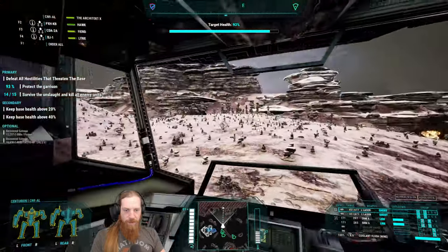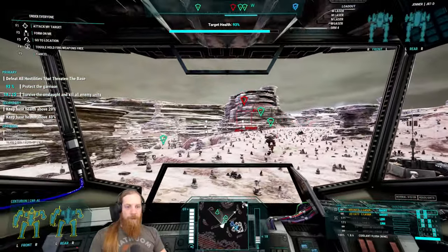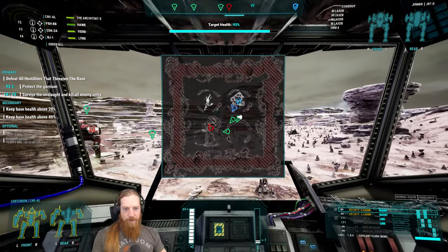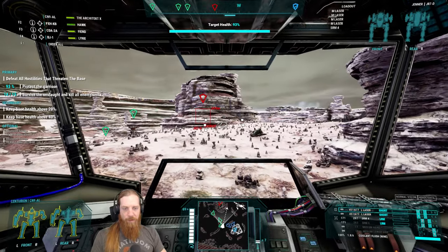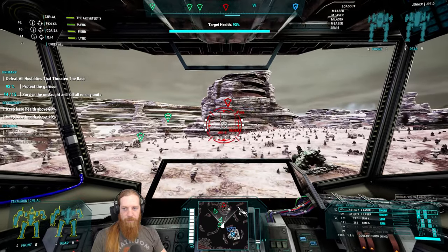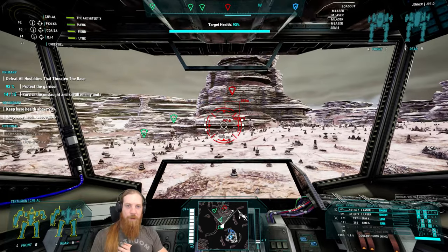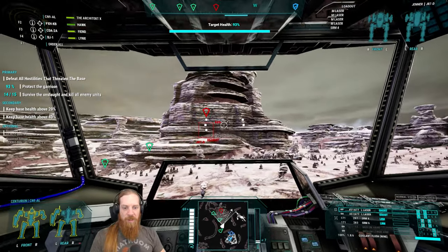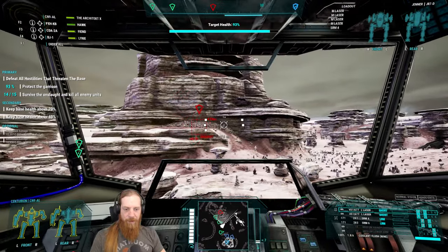It's a Byrd - I was like, that thing's got a lot of armor. Now the Jenner, which I guess is stuck on the rocks or something. He is moving around so he can't be that stuck. He's the last one - that was a pretty quick mission. Makes for some easy money. I think maybe our lance will get to him before we do. Nope, because they can't get to him from that side.